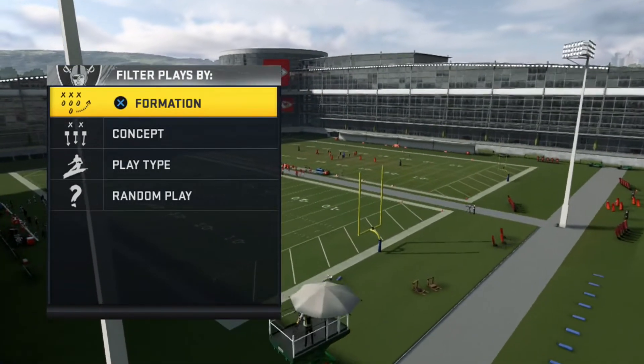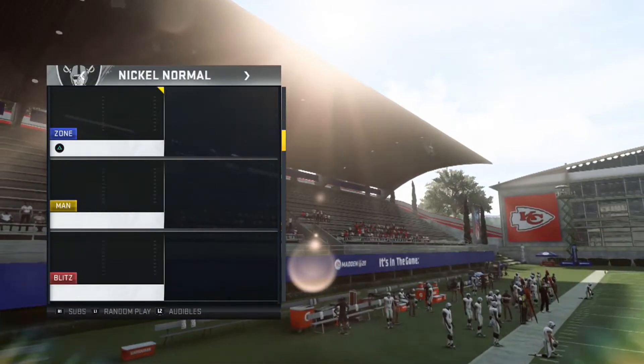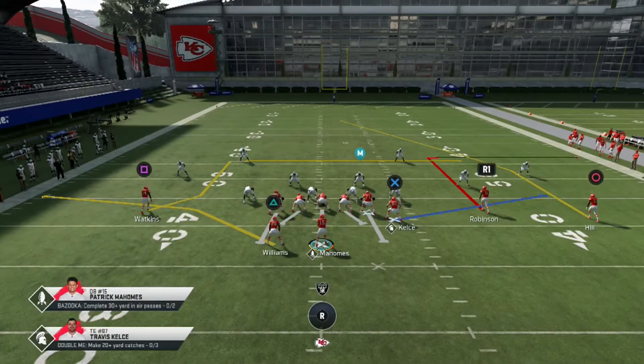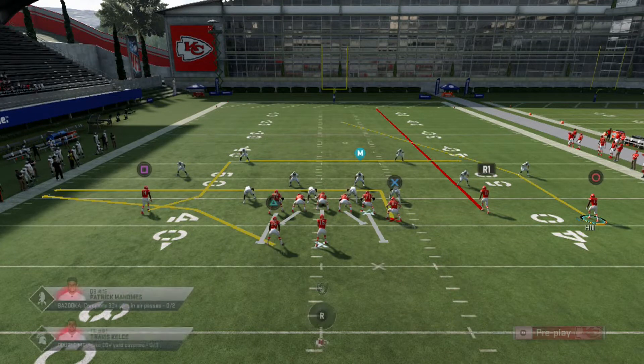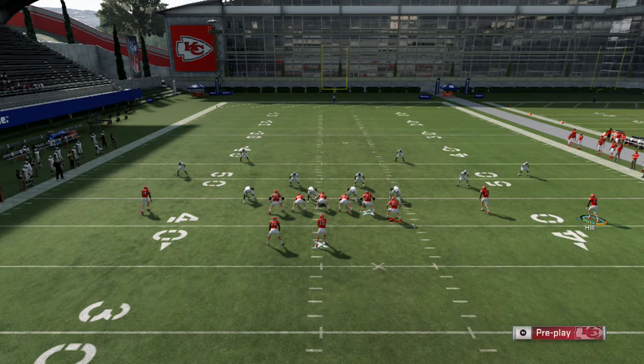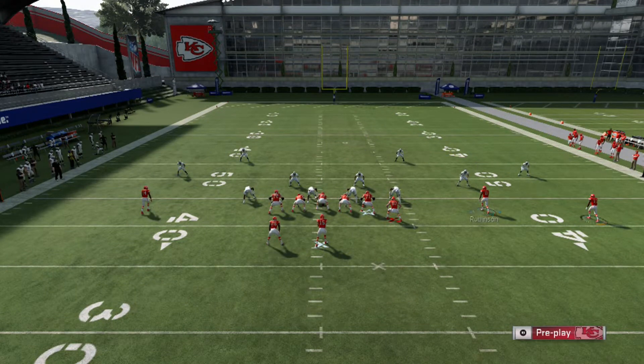We're going to come out in Cover 3 — Cover 3 Skyline of the Nickel. We're going to be on the wide side of the bunch. We're going to smart route the post, streak the R1 in-route, block the tight end, block the running back, and then curl route the outside guy on the left side.